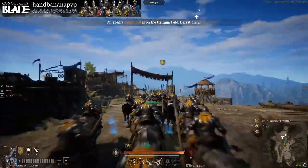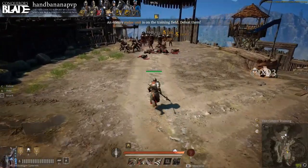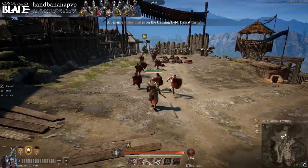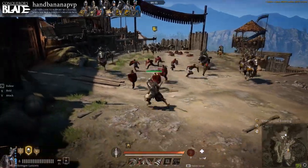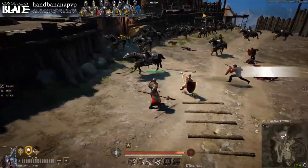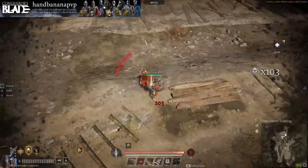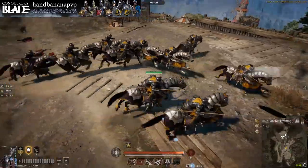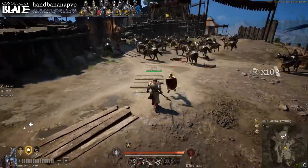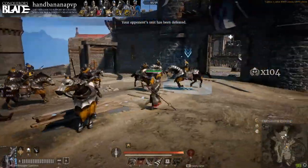Here's one way you can combo gallop with their abilities: use the regular charge ability, and then right as your unit is about to reach the enemy, hit gallop and they sprint even faster. This works especially well against ranged units. If you're trying to kill range units like muskets and you're afraid they're going to stop your charge, use the regular charge, and then as they get close enough for the muskets to start shooting, hit gallop. The speed the horses go with gallop means you can't get enough musket fire in to stop the whole charge — you'll pretty much kill the whole unit because they go right through them. Then the cover commander automatically activates after the gallop is over and kills the rest of the unit.